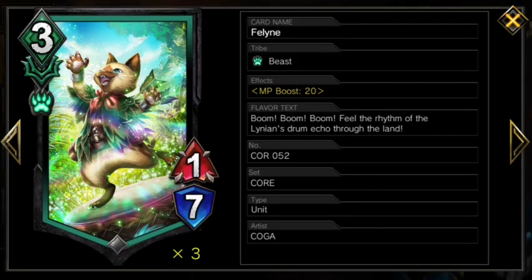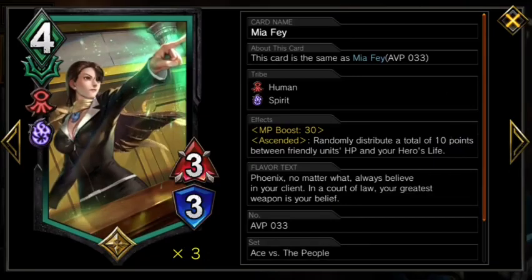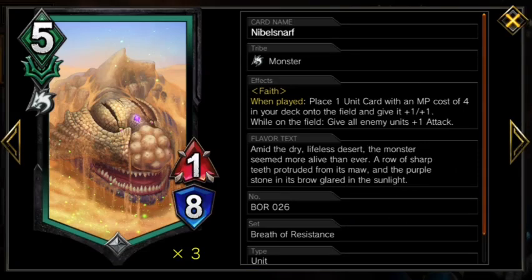Starting things off with our units, we have 3 Feline, 3 Rico, and 2 Nibblesnurf, who will pull either Mia or Rico. This is generally what you want to try to mulligan for — that being any two of our MP boost units, including Mia Faye if you have something to ascend for her. We are only playing 2 Nibblesnurf because overall we have enough other starters, and you can't always play a 3rd Nibble or even a 2nd one in some games.